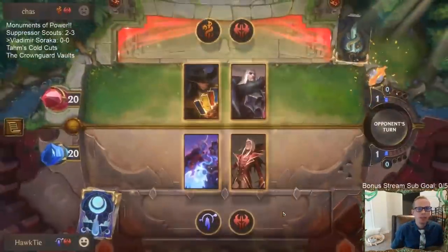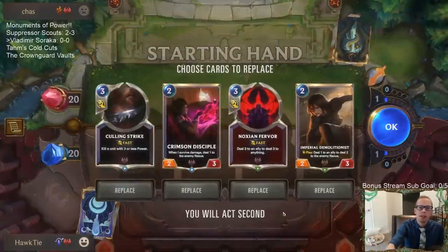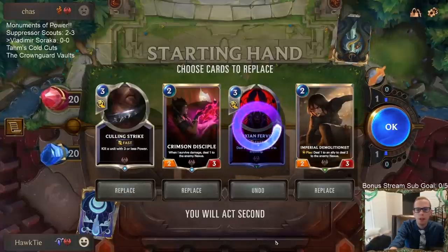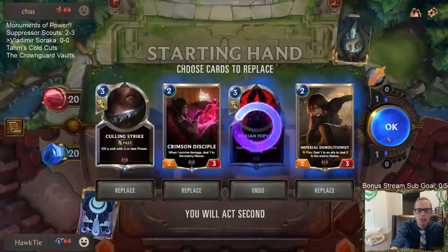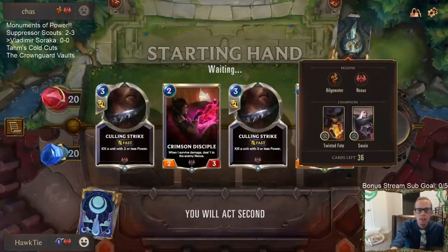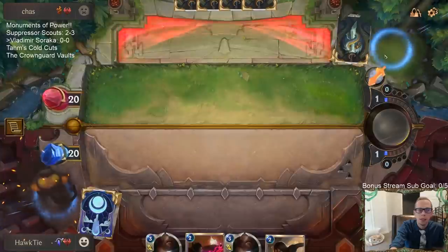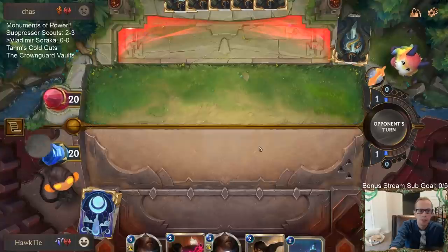We're up against Twisted Fate Swain. We're going to mulligan the Fervor. I like the Crimson Disciple plus Imperial Demolitionist — that's a pretty nice combo. I'll keep Culling Strike because it can kill Twisted Fate and kill Swain that's not leveled up, so it can kill some stuff.